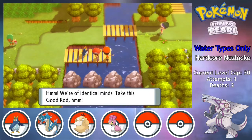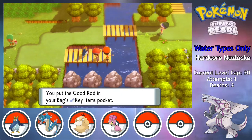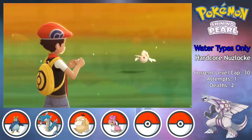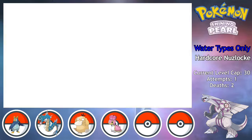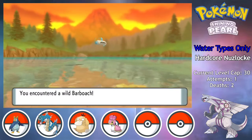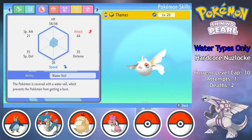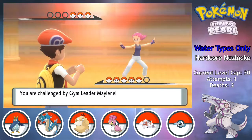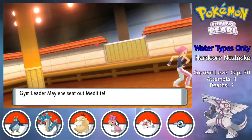On Route 209, I get access to the Good Rod, which means a few more encounters have opened up. Right on the same route, I fish myself a Goldeen, and backtrack a little bit to find a Barboach on Route 208. The new additions are interesting, but not immediately useful, as I jump into the fight with Maylene a bit early due to her sharing the same level cap as the next gym.